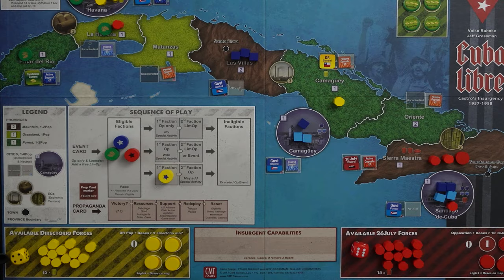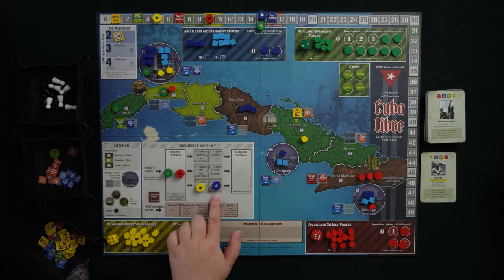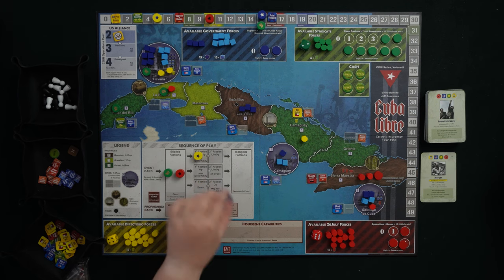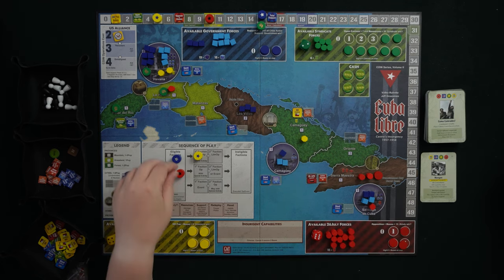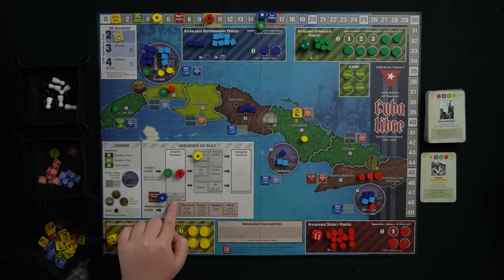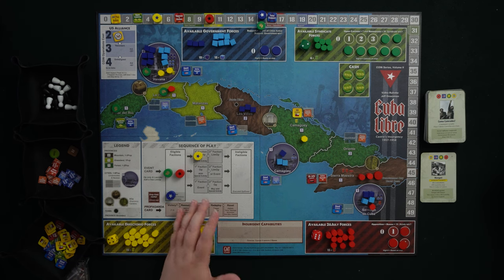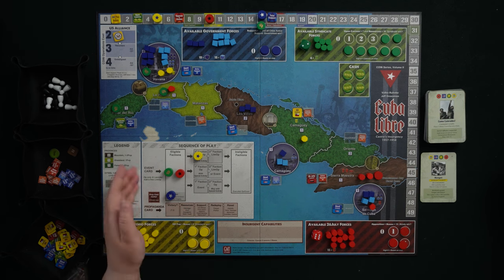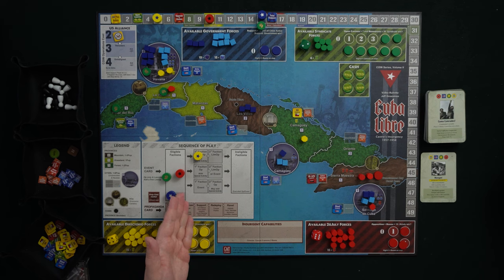If the Directorio takes the event to march adjacent spaces and move guerrillas, the government can do a full operation with special activity. But if Directorio just does an operation only, the government can only do one limited operation. Just because the government is next on the card doesn't mean they have to go — they can pass for better timing. When you pass, you remain eligible for the next round, which is extremely important. You also get resources: insurgent factions get plus one resource when they pass, the government gets plus three. So sometimes the government would rather pass than take a non-ideal action.